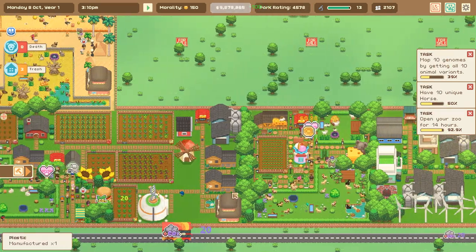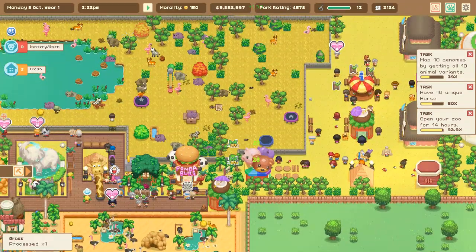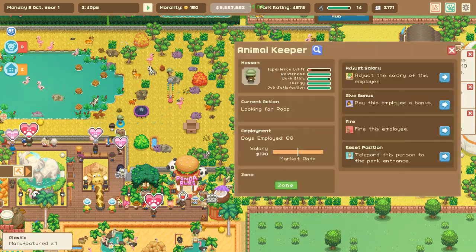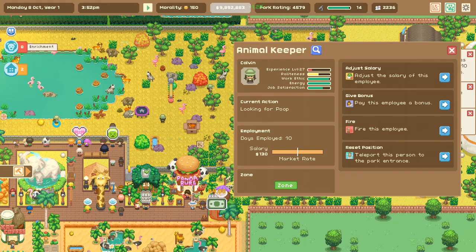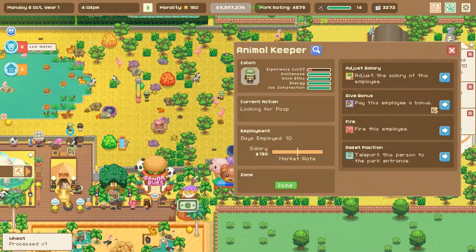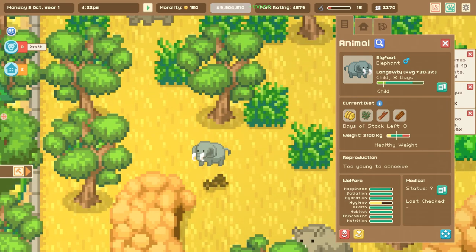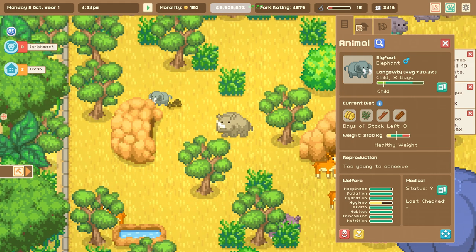I think we need more poop scoopers. Our zookeeper is level 18 - let's go ahead and give them a bonus because they're going to be scooping so much poop. Here's another one of our keepers off to scoop poop too - let's give her a big huge bonus because she's feeling much more satisfied by her job. Look at this little elephant - oh my gosh, it has the coolest tusks. 'Bigfoot' - what a name! I can't wait to be able to rename the animals.